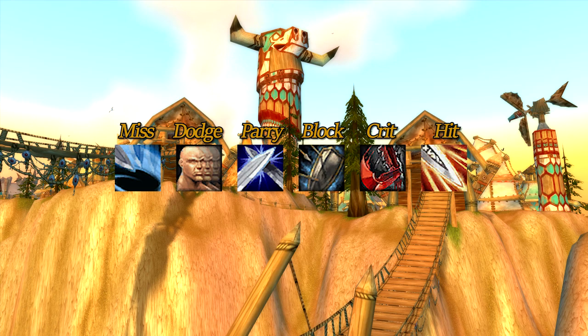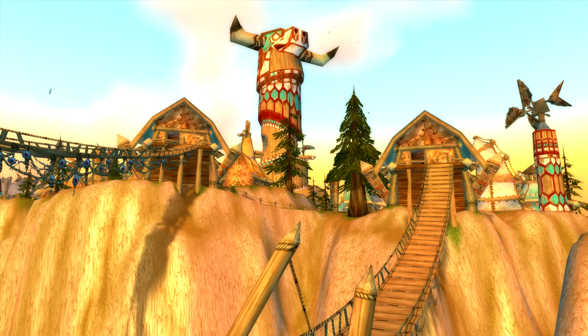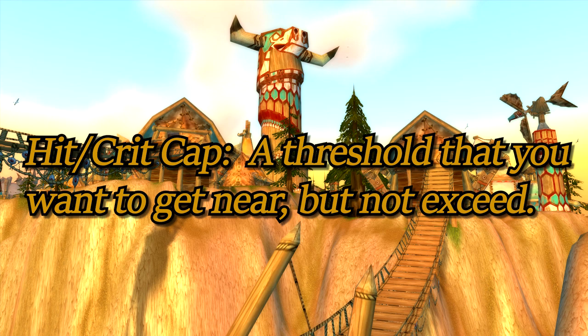Last time we covered the primary stats, but today we're going to be covering physical combat, hit caps, crit caps, glancing blows, and crushing blows. We'll also talk about what the attack table is and how to manipulate it. When I say caps, I mean things that you do not want to exceed.